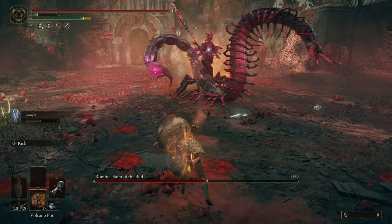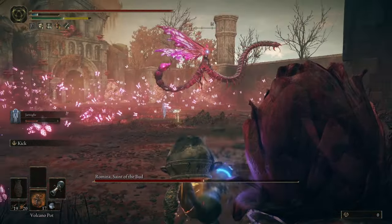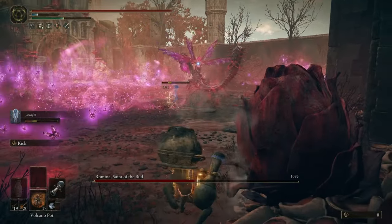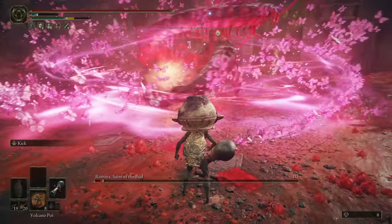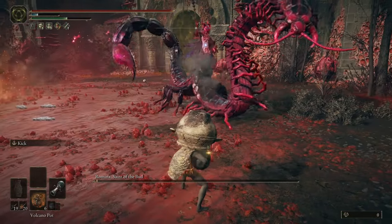I continue chucking volcano pots at her and when she starts her second phase I can get in an explosive bolt. The rest of the fight was more frostbite and more volcano pots. Of course I had to finish the fight with a cannon shot.